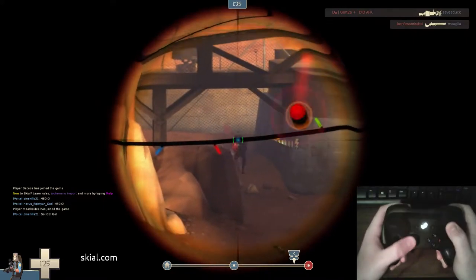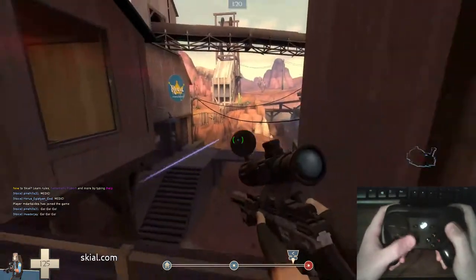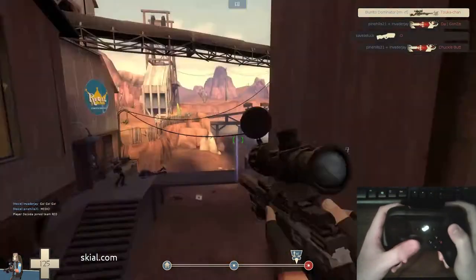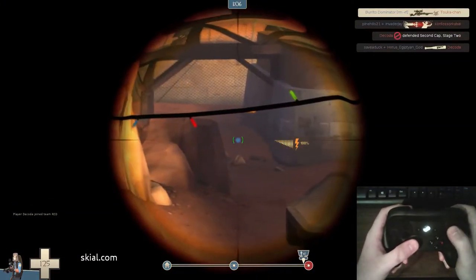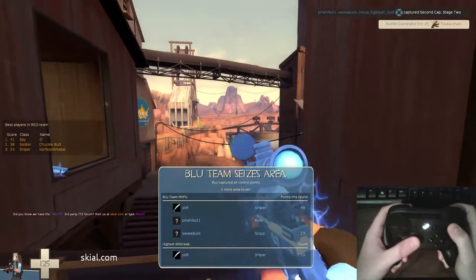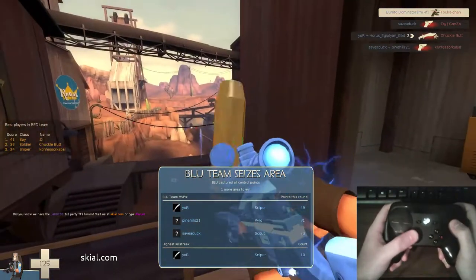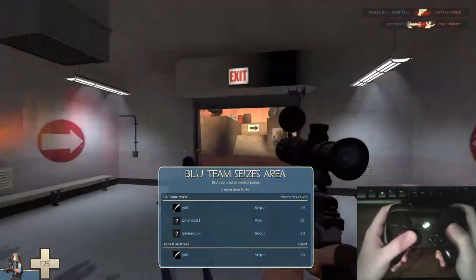Oh, almost got him — that's actually pretty good. Yeah, it's a little rough but it's not bad. It's really not terrible, actually. If you just sort of use the right trackpad to quickly snap, and then use the gyro to tweak — like right there — that was actually a perfect example of using the gyro. I just put my aim in the general vicinity and used the gyro to quickly snap myself on target. The gyro actually works pretty well — that's really surprising.